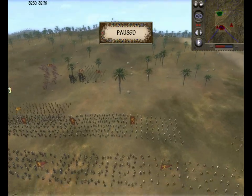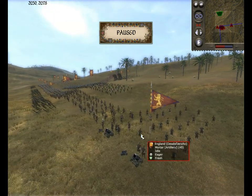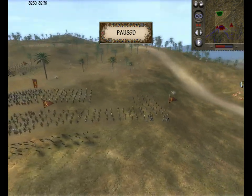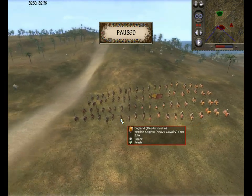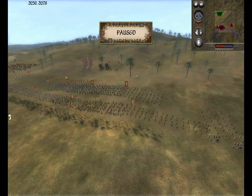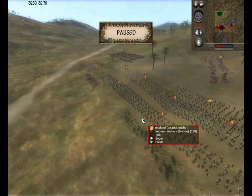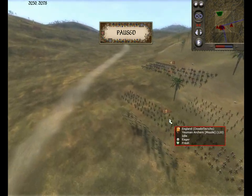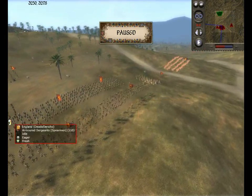Now here's Dead of Jericho. He's got artillery there and cavalry, which I don't think is his general. Bowmen at the front — five of them.